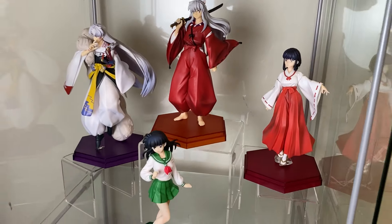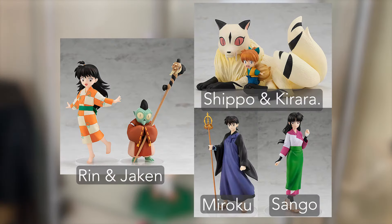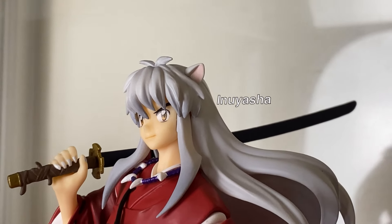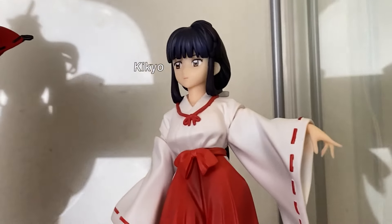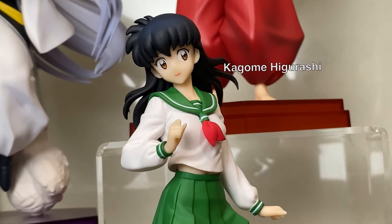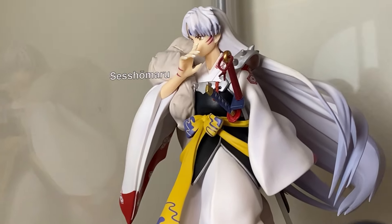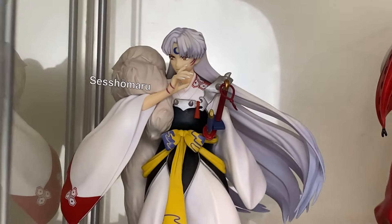Inuyasha — these characters are really growing in my heart as I've just started reading through the manga. I might end up getting the rest of the Pop-Up Parade squad. Inuyasha with his overconfident smile, Tessaiga in hand. Kikyo on the side in her priestess outfit. Kagome's face and hair are captured perfectly in her school uniform.